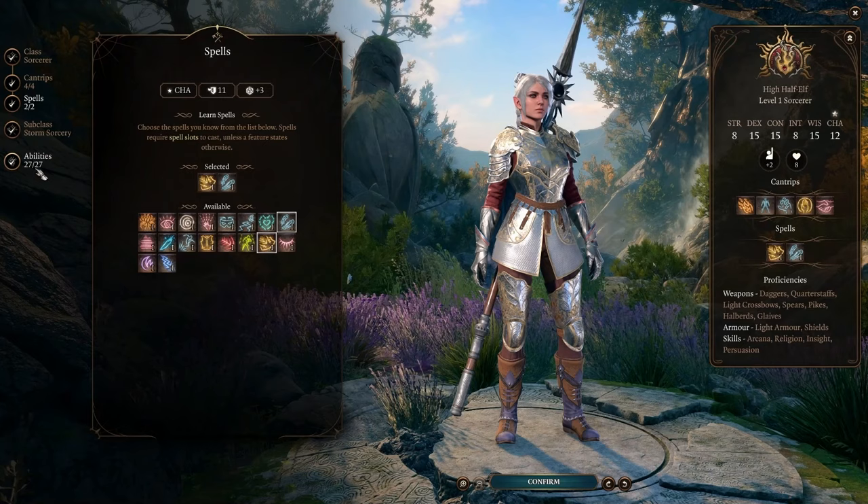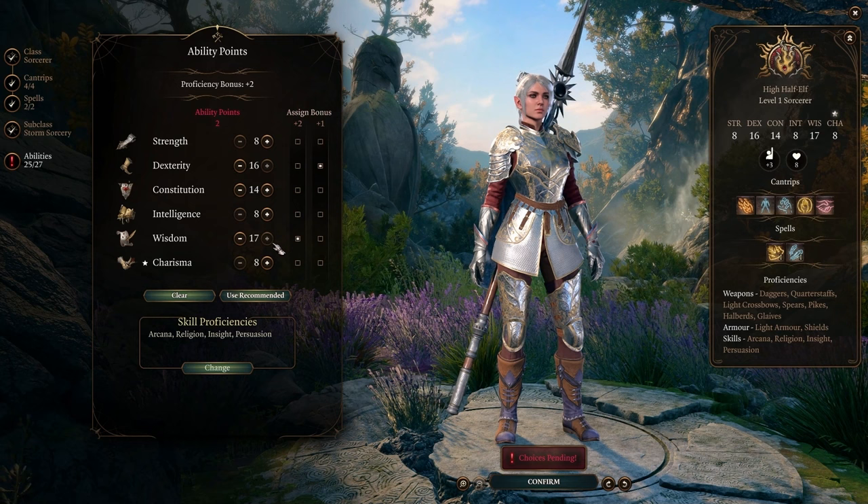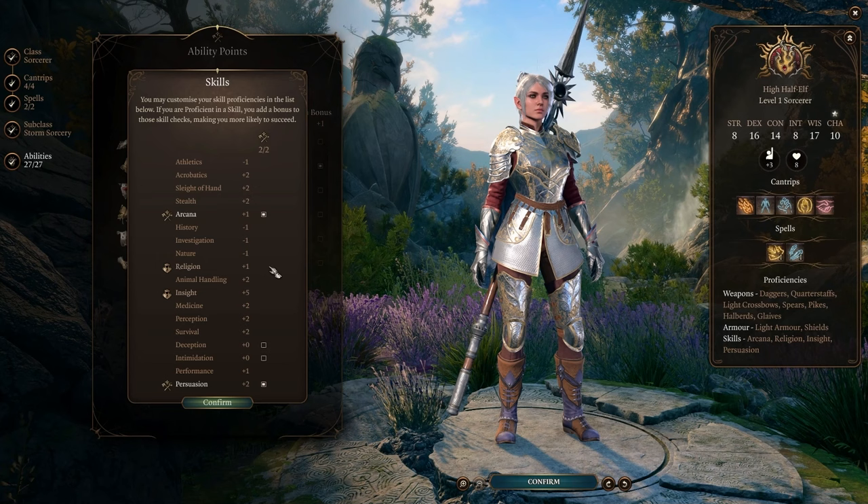For ability scores, we'll put dexterity to 16, constitution to 14, and wisdom to 17 — if you're going to use hair of the hag on this character. Otherwise put wisdom to 16 and place extra points in strength, intelligence, or charisma. Pick two of the four proficiencies, three of which use charisma, and leave a comment if you don't use a paladin, sorlok, or bard in your party.